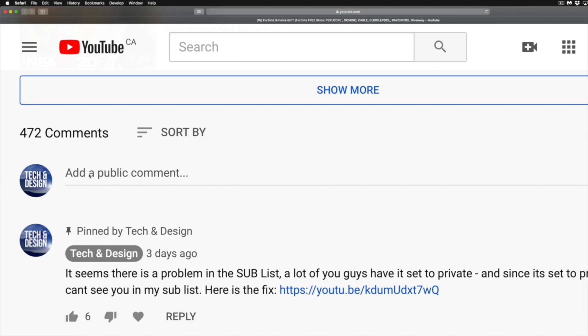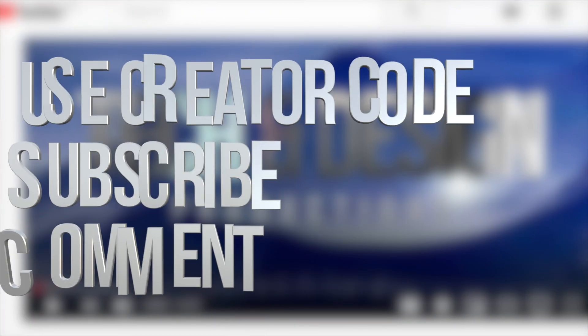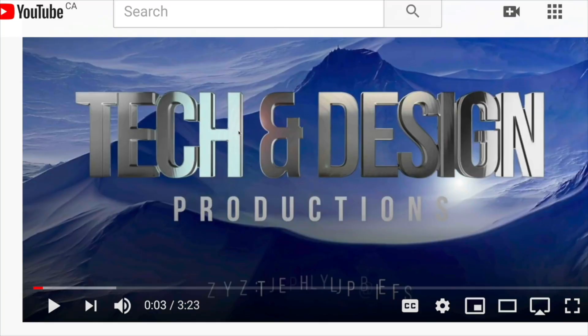Step three: in the comments below, type in what you want to win — a free skin, battle pass, emote, or back bling. Be specific about what you want. If you want a skin, type the skin name; if it's the battle pass, say battle pass. Also type in your Epic username so I can match it with your YouTube name. Follow those three simple steps and you're done. If you have any comments or questions, write them below. Don't forget to subscribe and rate, thank you!